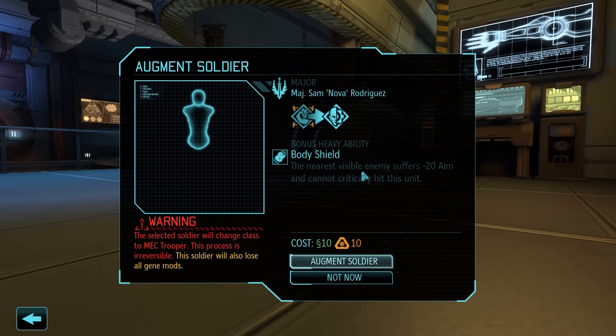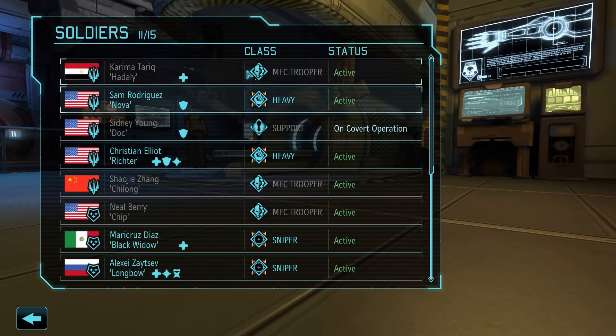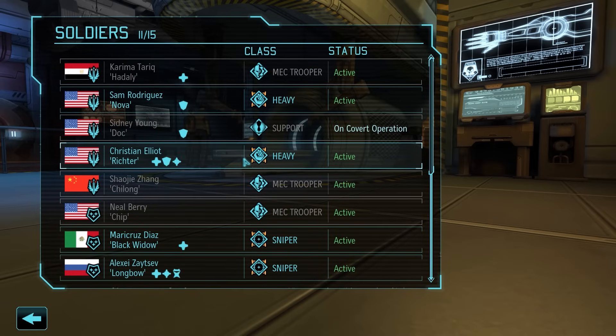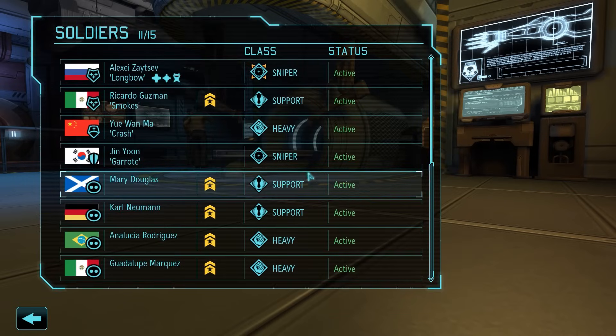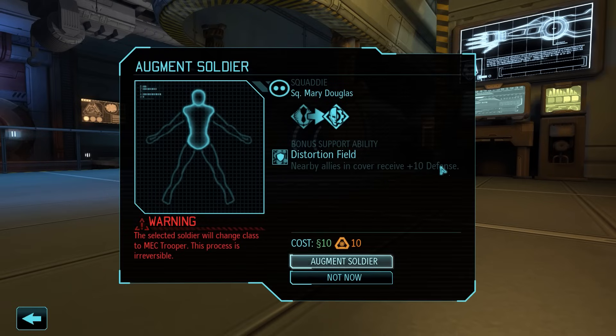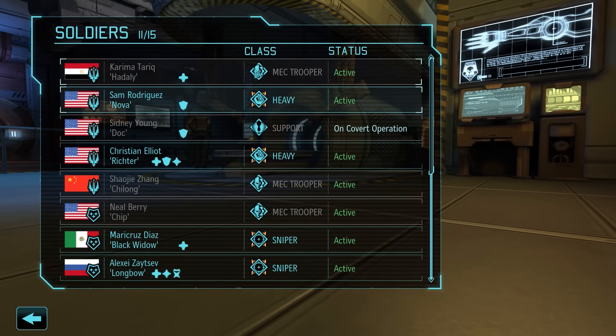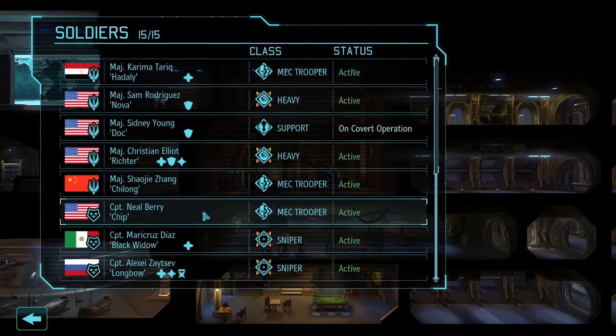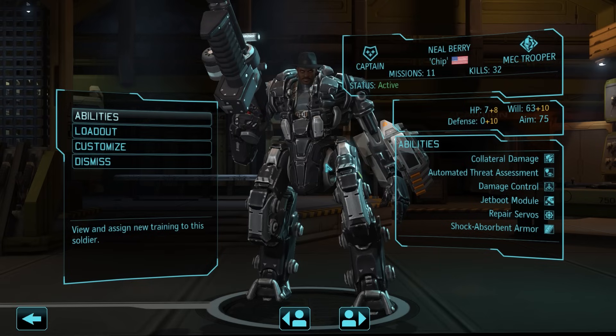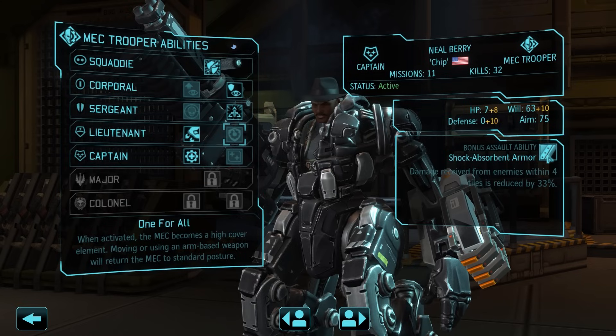Depending on which class the soldier started with, you get a bonus ability. The heavy gets Body Shield — minus 20 aim for the nearest visible enemy, cannot be critically hit. The sniper gets Platform Stability — plus 10 aim and plus 10% critical chance if you take shots without moving. Support gets Distortion Field — nearby allies in cover receive plus 10 defense, and it's a big aura of a good few squares. The assault gets Shock-Absorbent Armor — damage from enemies within four tiles is reduced by 33%.